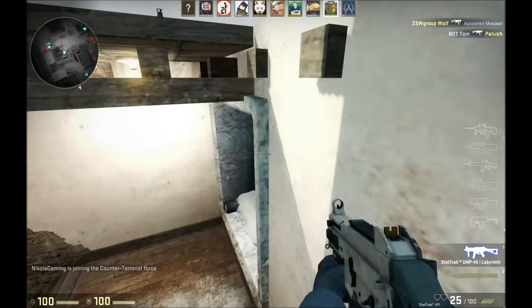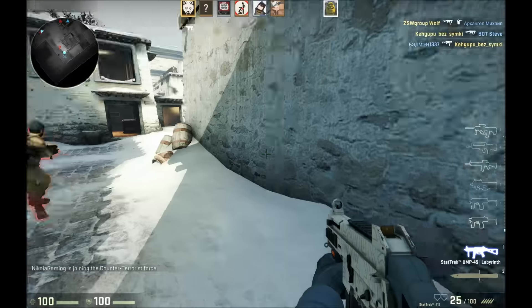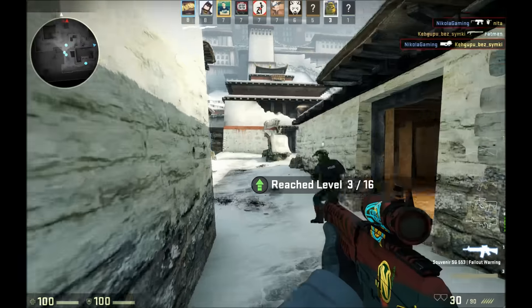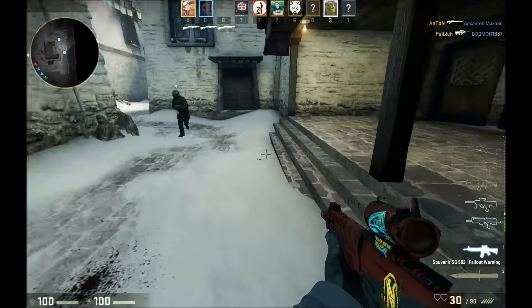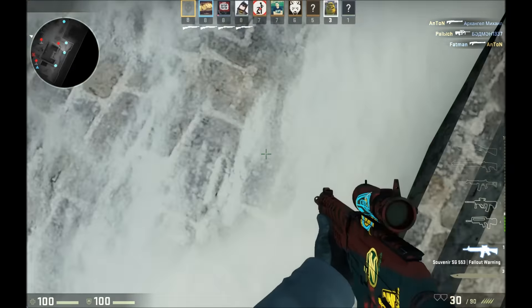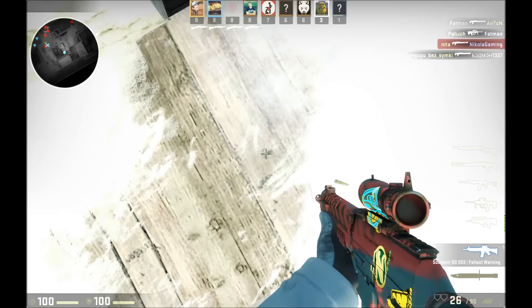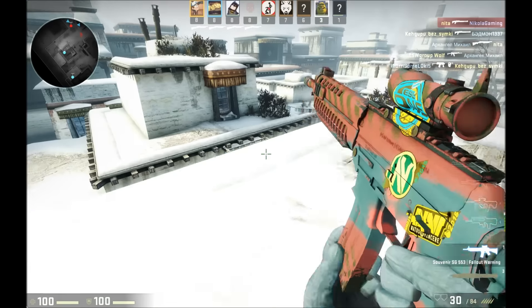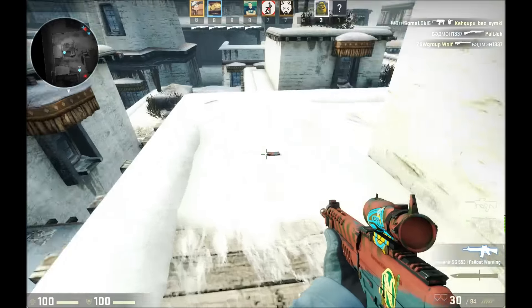Whatever weapon you start with, you're gonna have to get to the SG-553. Now that you have your SG-553, wherever you are — you can do pretty much these tricks on any map — you just want to look down and shoot four times. One, two, three, four. Oops, that was not four, as you can see my magazine. But if you do this wrong you can try again.